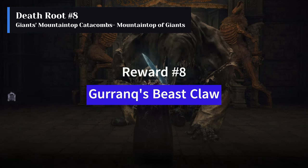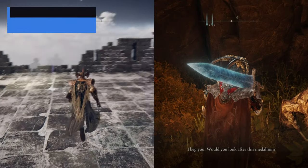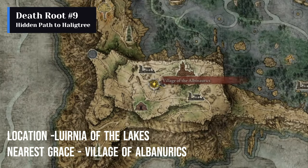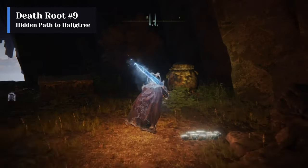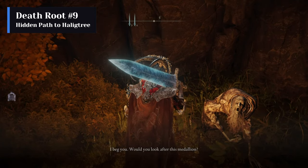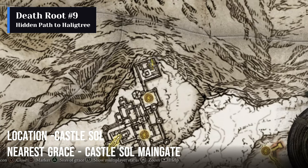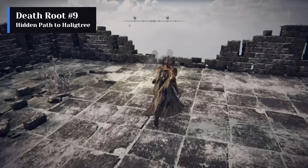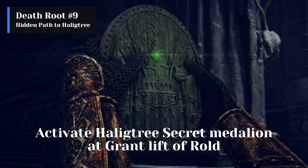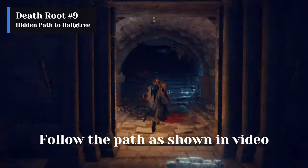The reward for feeding the eighth death root is Gurranq's Beast Claw Incantation. To get the ninth death root, you should find both halves of the Haligtree Secret Medallions. The right half of the medallion can be found by interacting with Albus in the Village of Albinaurics. The left half is at Castle Sol on its farthest top balcony, which the player gains access to after beating Commander Niall. Then the player should go to the Grand Lift of Rold and activate the Haligtree Secret Medallion. This will take the player to the Secret Path to the Haligtree dungeon. From there, follow the path as shown in the video.